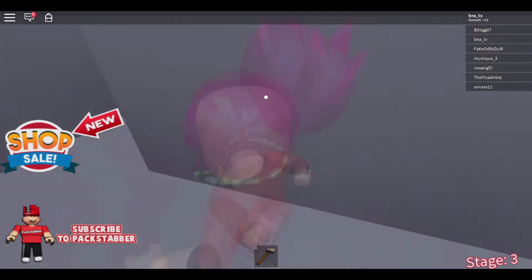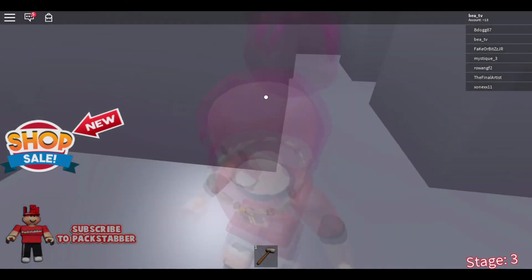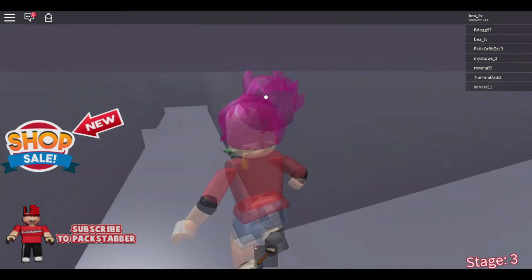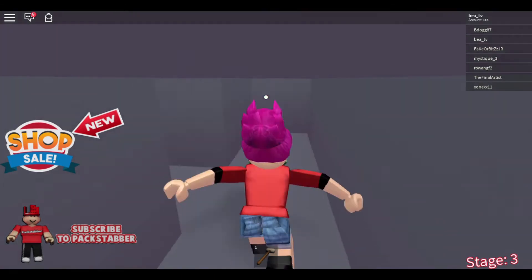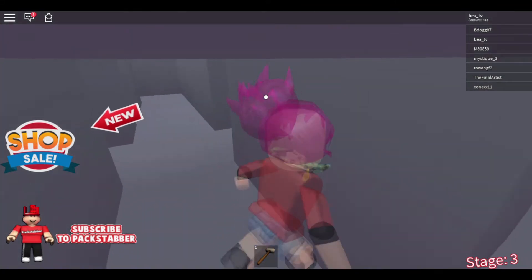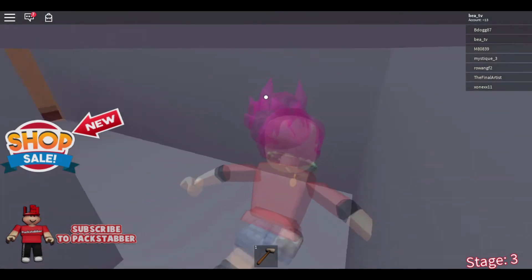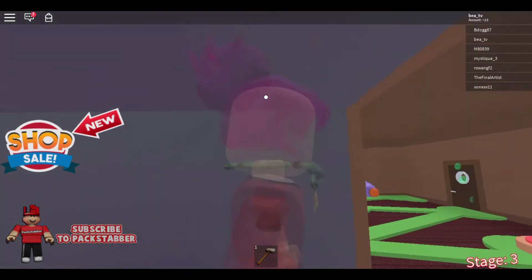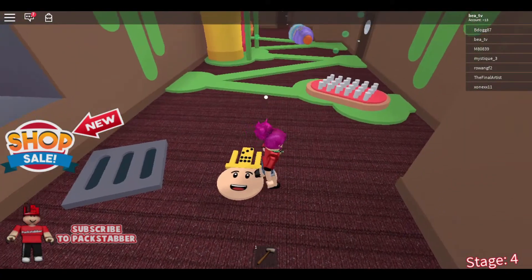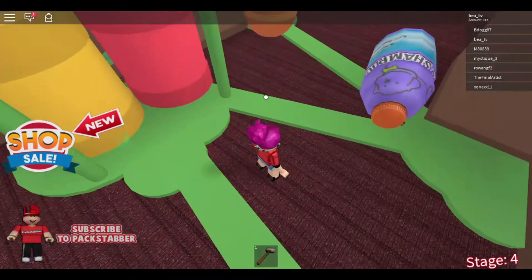Then you will unlock the vent and go through. This next section is a maze, and I do not like mazes. If you do not like mazes either, let me know! I totally don't think I'm going to get through this because I'm really bad at mazes. I did it! It's kind of funny how I do something right after I say I can't do it.